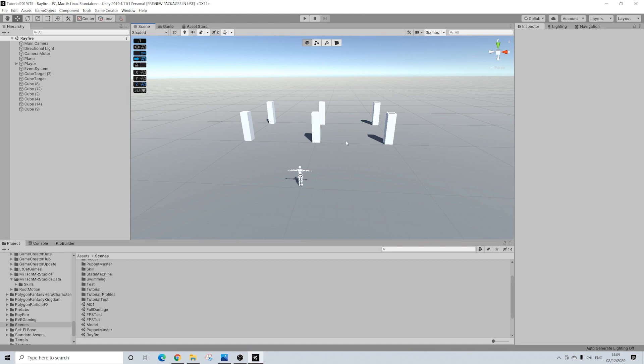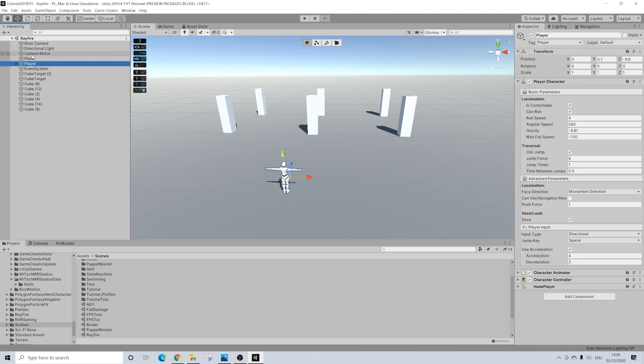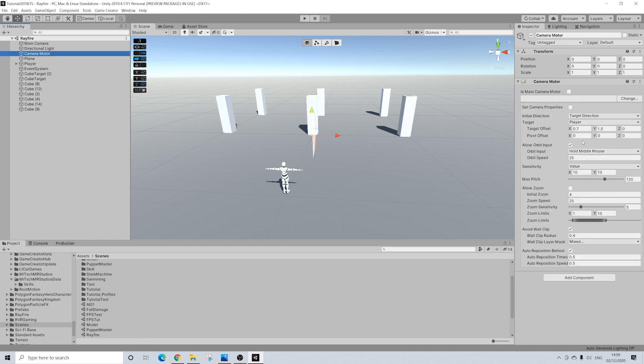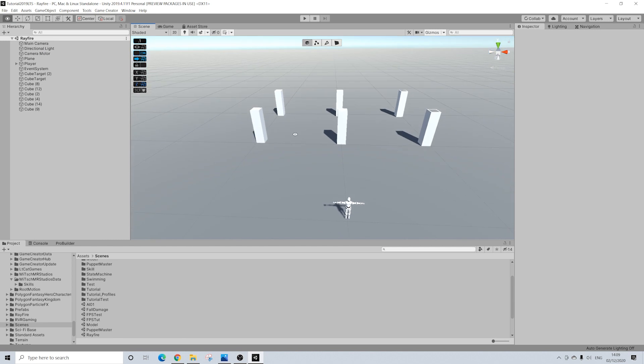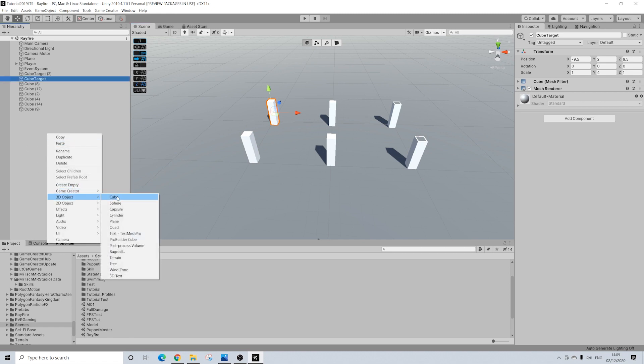This is the scene I have for this tutorial. We have a basic player with nothing on him, our plane, and a camera motor with some basic settings. I'm doing orbit input with the middle mouse hold just because it's a bit easier to demonstrate in this video. I have a couple of objects here as you can see. These two are just basic cubes — right click, 3D object cube, and that's it.